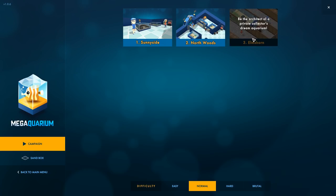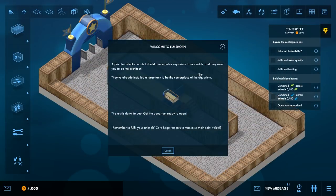Anyway, be the architect of a private collector's dream aquarium. A private collector wants to build a new public aquarium from scratch. They want you to be the architect. They've already installed a large tank for the centerpiece of the aquarium; the rest is down to you. Get the aquarium ready to open. Remember to fill your animals' core requirements to maximize their point value.